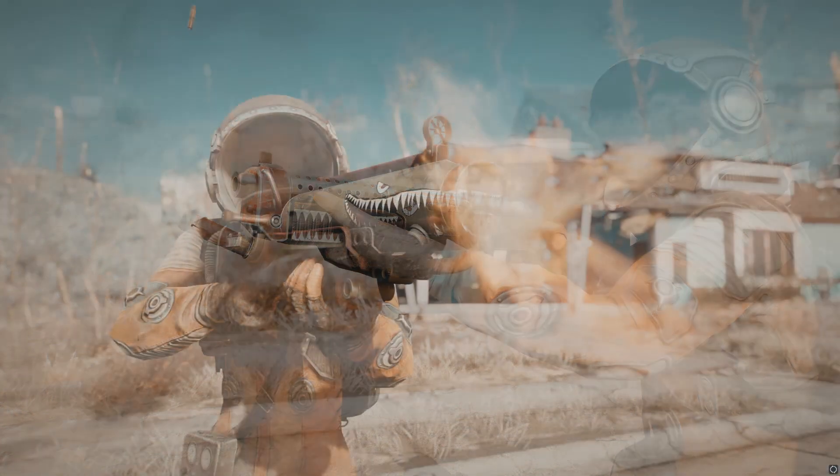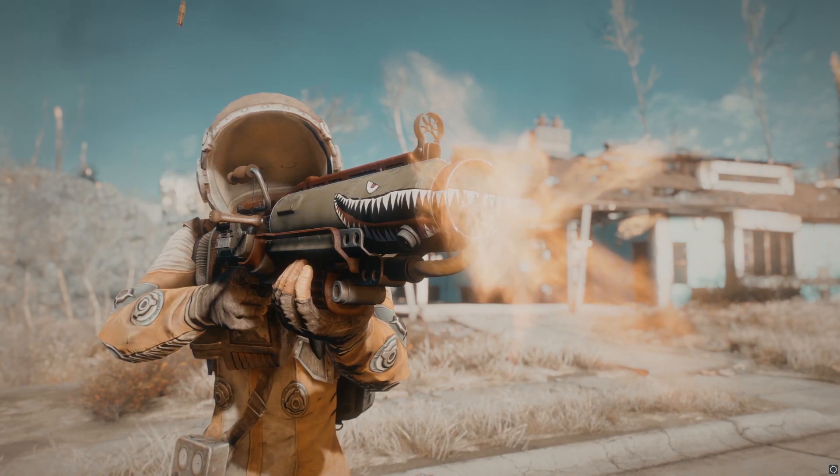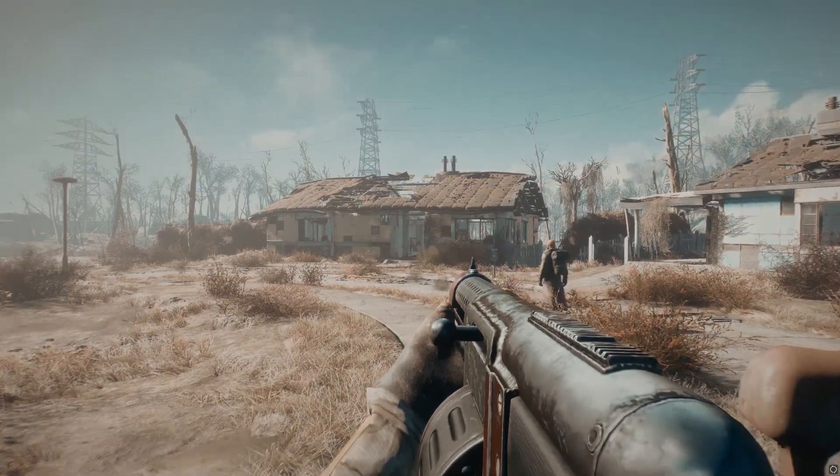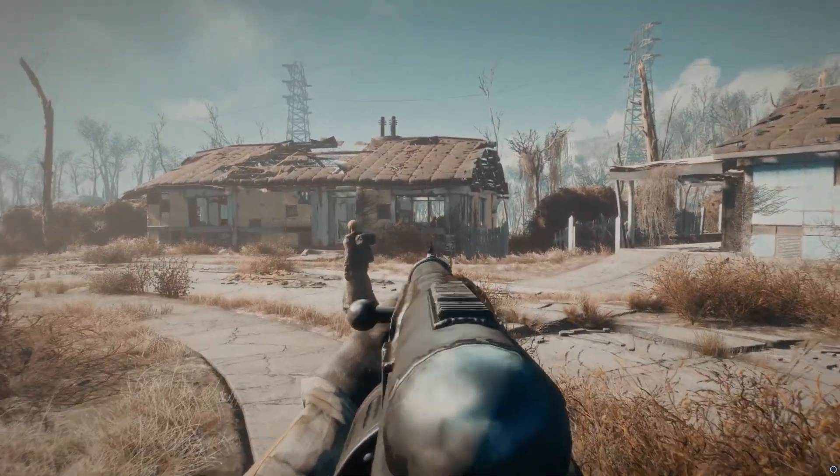The way these skins work is they affect several weapons in Fallout 4: the assault rifle, the combat rifle, the combat shotgun, the laser rifle, the institute rifle, the missile launcher, the minigun, the 10 millimeter pistol, the gatling laser, and the .44 revolver.